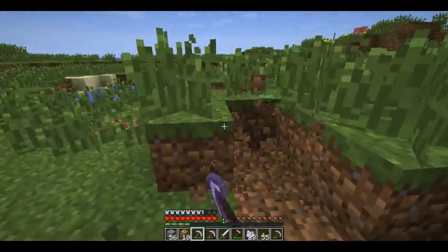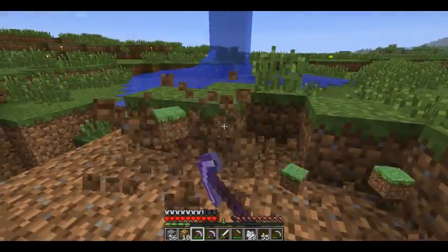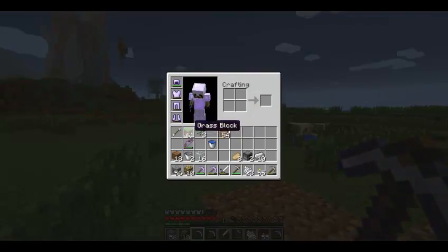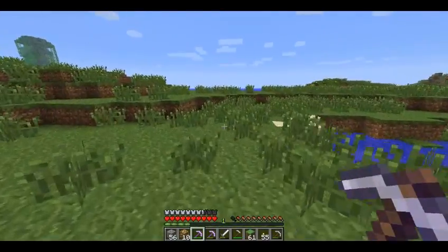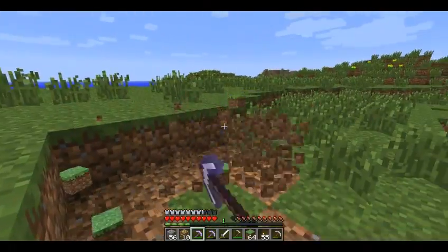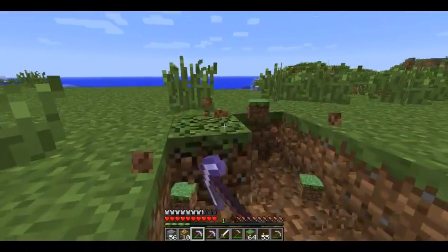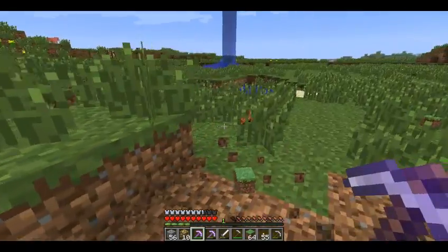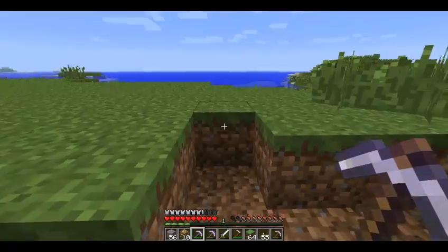I'll go show you in a minute, just after I collect all this sand. I've been waiting so long for this. Sand, grass — bloody hell, don't even know what I'm collecting. This is really good. Also with the new snapshot, I was killing some zombies and they dropped carrots and potatoes. And I'm like, what the heck.